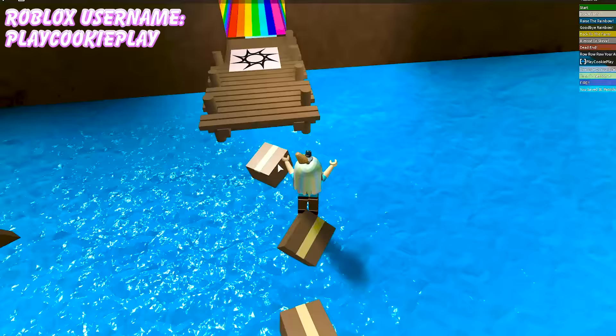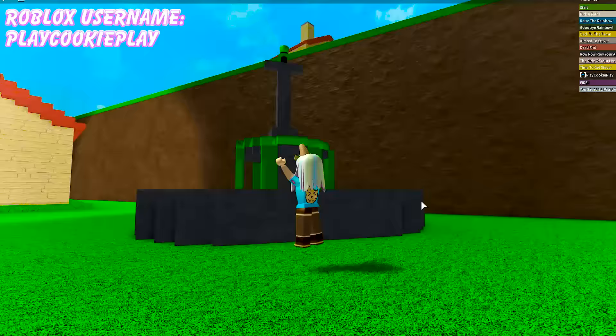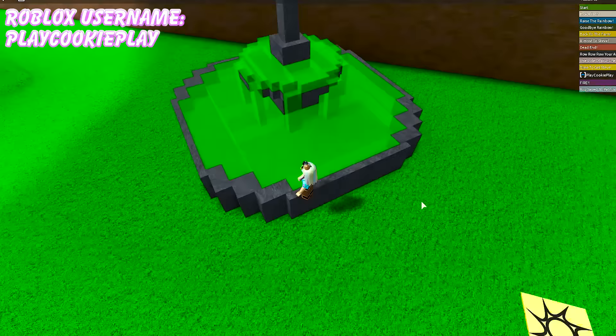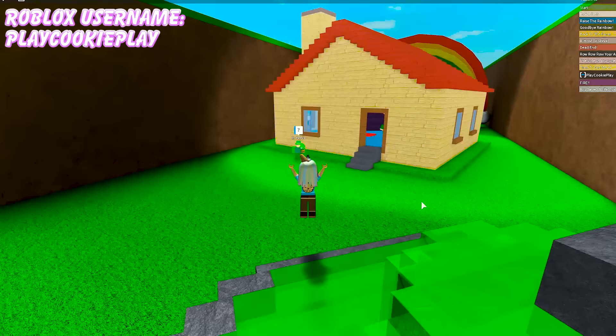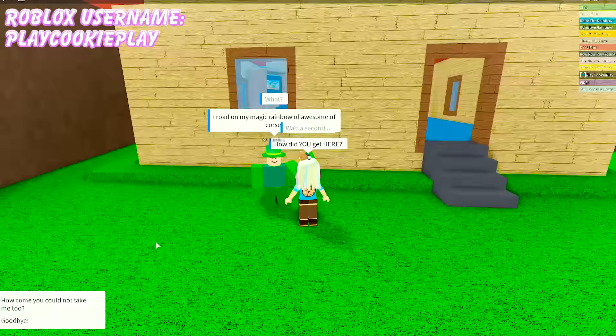Look at this rainbow tunnel we get to go through! Here we go! Whoa, it's so fast! Look at this St. Patrick's Day fountain — it's filled with all this green water! We found St. Patrick! Go in there and tell Steve! Wait a second — how did you get here? I rode on my magic rainbow of awesome, of course! Next time you should take me too!